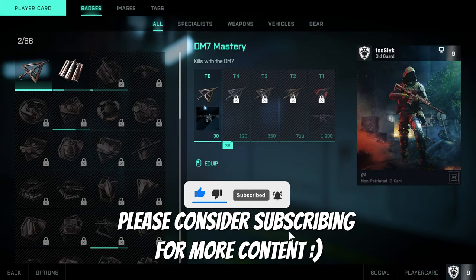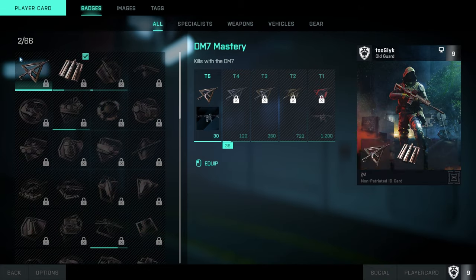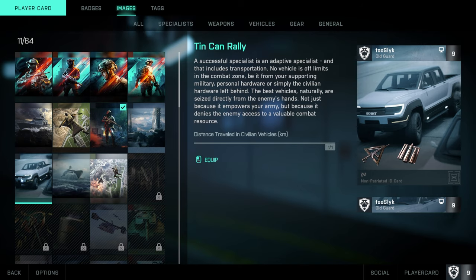First off, we'll go over the player card. Click the player card button and you can customize any of these elements and put them on your player card — you can choose where you want to place them. These emblems are things you're going to unlock over time. You also have your images; you have some default ones but more are unlocked as you play the game.